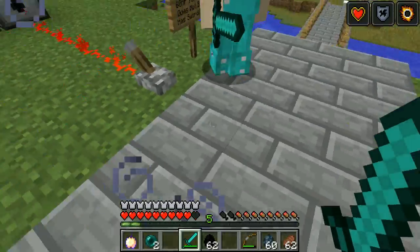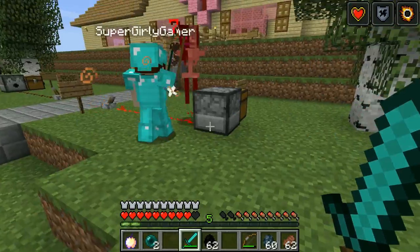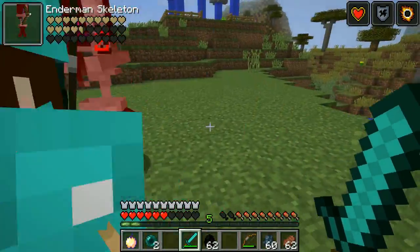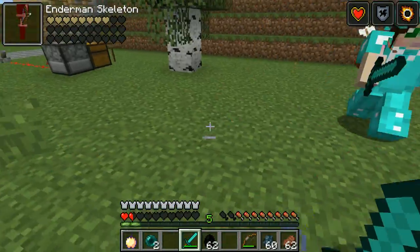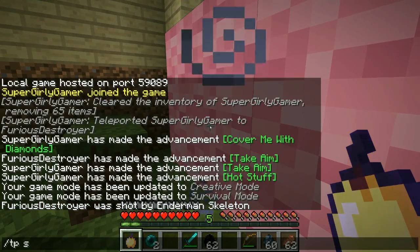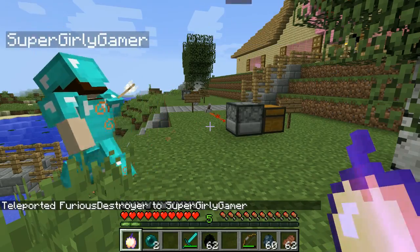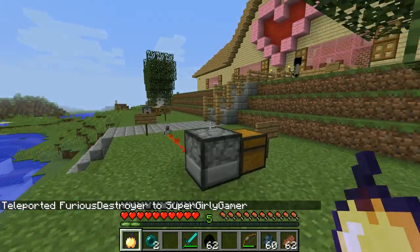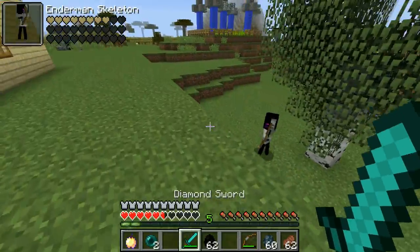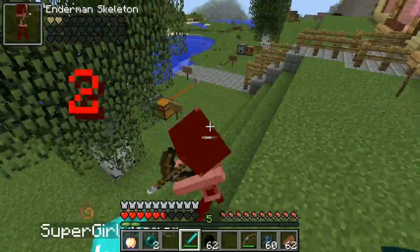We got him — tons of ender pearls! That is a sick way to collect ender pearls. Let's do it again to showcase both ways it spawns. Oh where'd he go — I'm hiding behind a tree! I'm gonna die — no! Jen died and he's gone. Oh no, he's right there — oh no, I'm gonna die again! They're really hard. Finish it — he's almost dead — we got him!